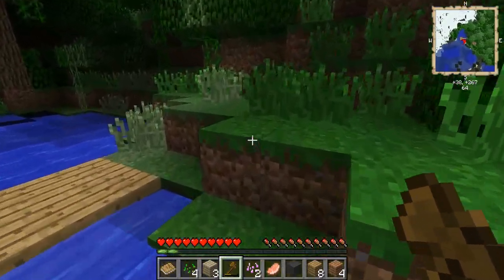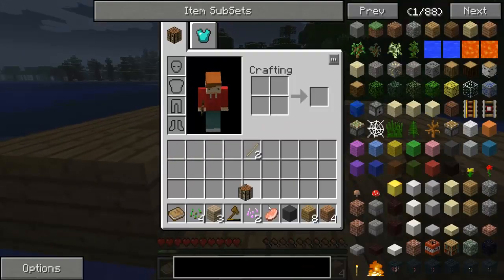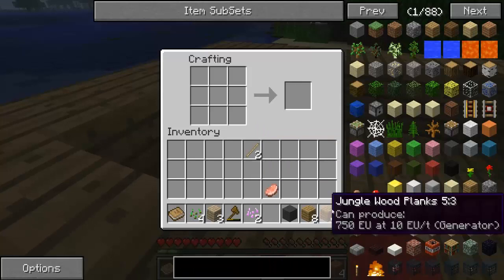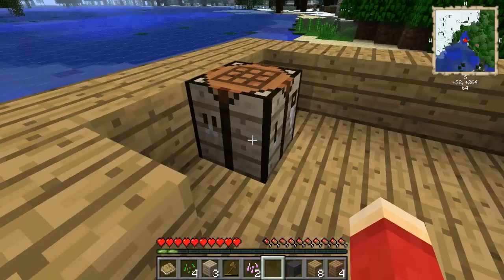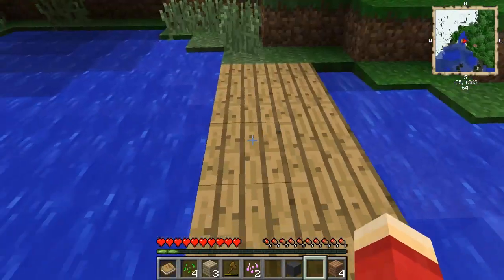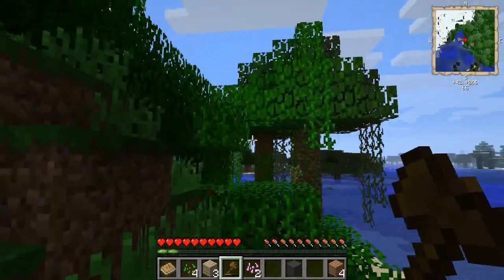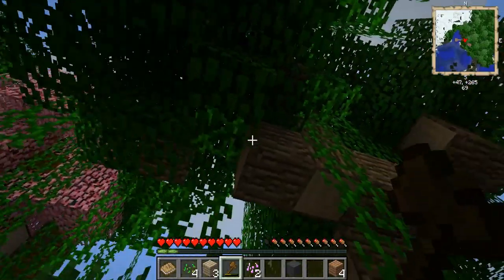We're going to put this in. I actually want to make some punji sticks — I don't know where you can place them. What was I just about to do? I was going to make doors — that's what it is. Too bad you only make one door; it's not updated to where you make two doors. Let's collect a little more wood.